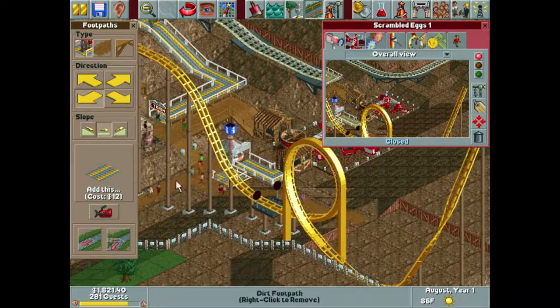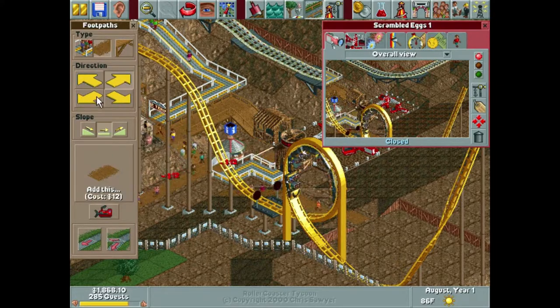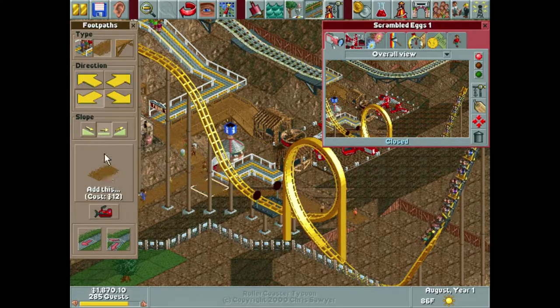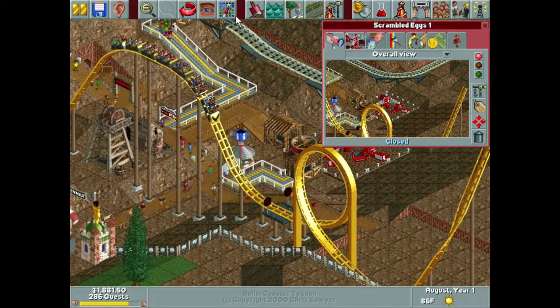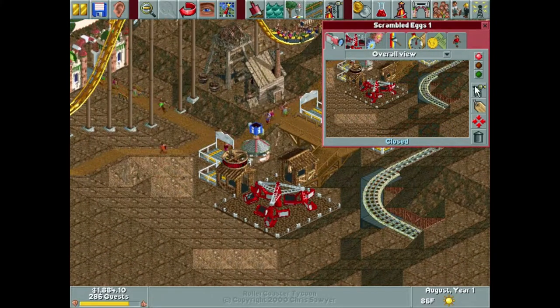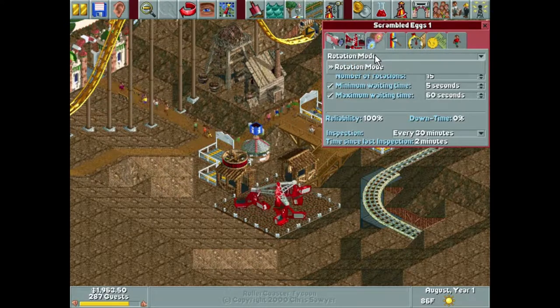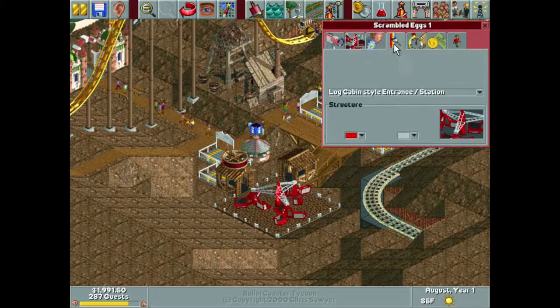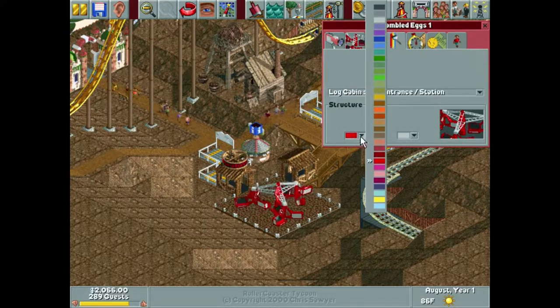That connected strangely to the footpath - it seems kiosks can connect to that. Anyway, Scrambled Eggs one - we'll go ahead and test this, up the rotations a little bit. The max is 18, we'll do 15 - one shy of max. Full load, that's fine. I'm glad it defaults to the log cabin setting because I would most certainly forget otherwise.